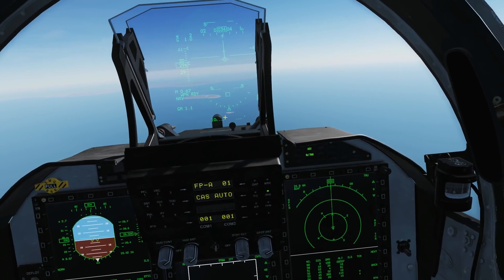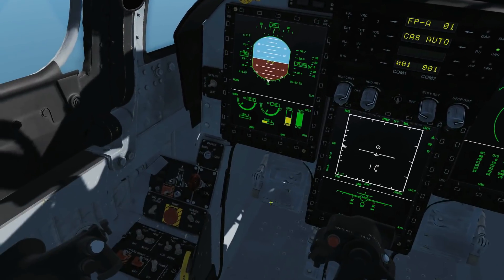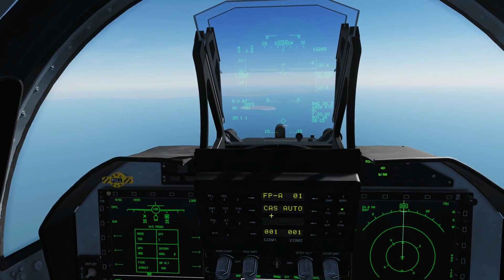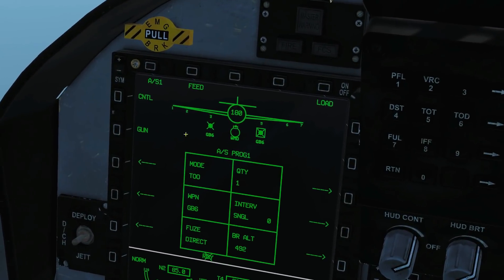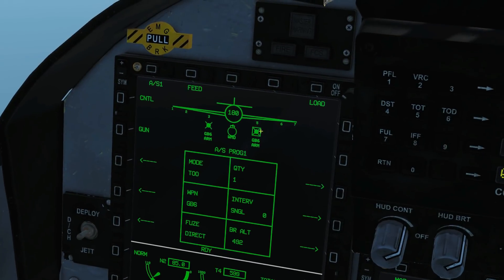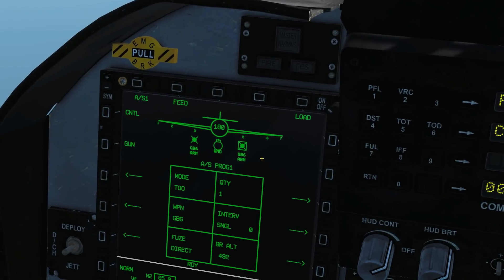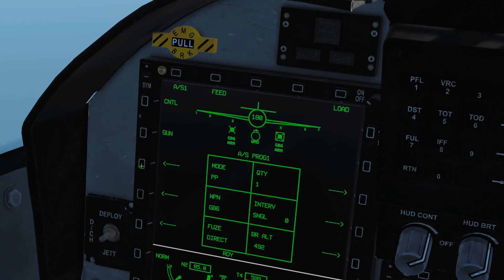We're in the cockpit now, the target island is roughly in front of us. Master arm on, air-to-ground mode selected, and we have our weapons warming up — they will be ready shortly. We've currently got station 5 selected, that's going to be our HE, so that's what we use first on pre-planned mode. Mode: pre-planned.